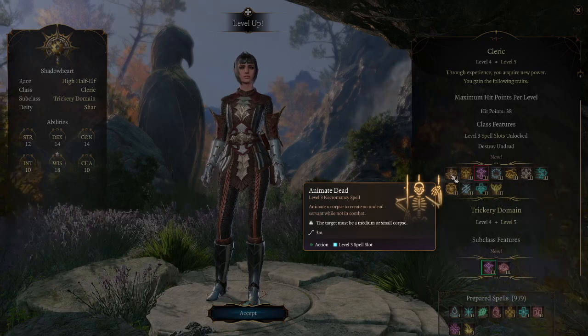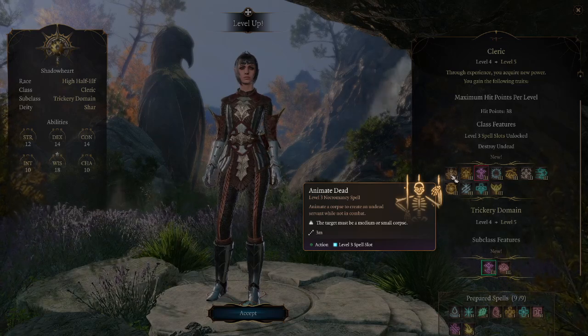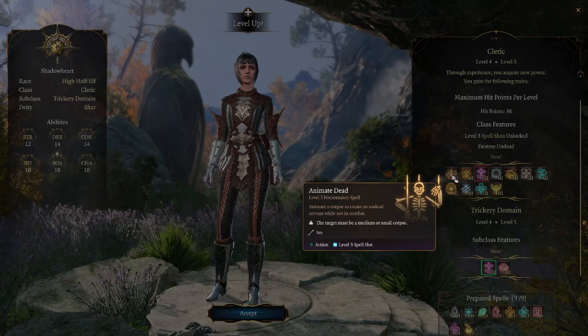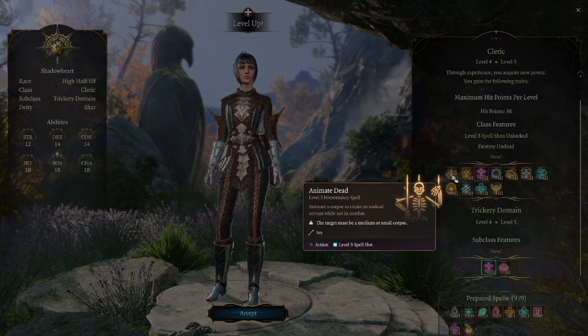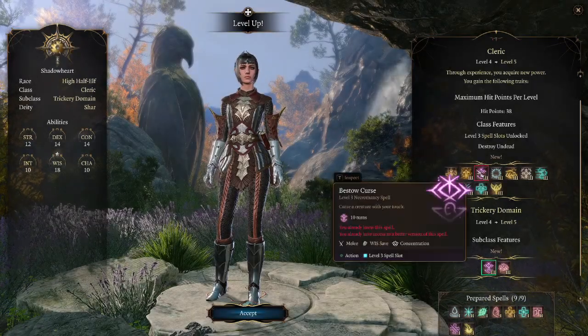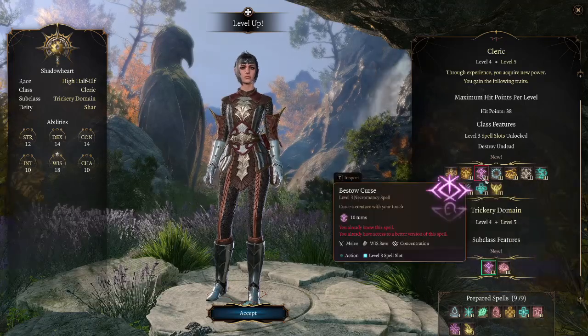Summons can be really strong in this game because of the action economy of 5e — lots of small turns can outperform a few powerful ones. A summon that creates more summons has the potential to be extremely strong. That said, I'm not finding Animate Dead to really have a niche — it's super fun to play with, but there are probably better spells to cast. The Cleric is also getting important control spells like Glyph of Warding and Bestow Curse.